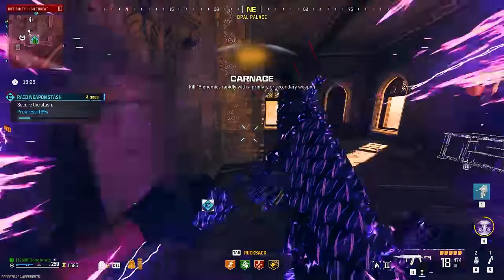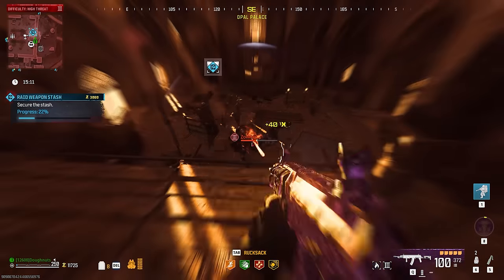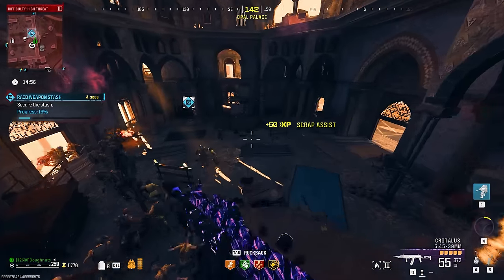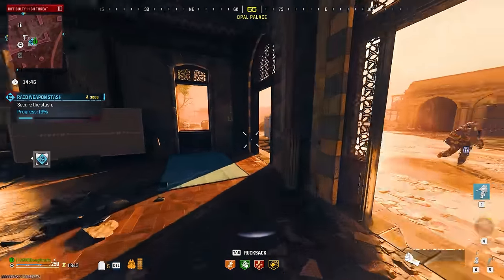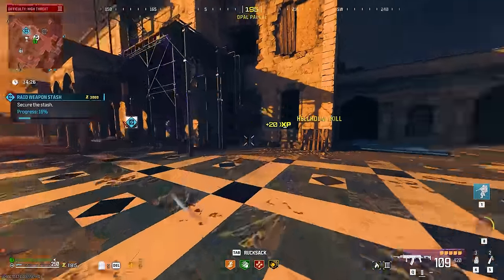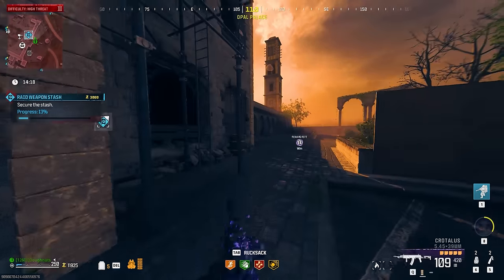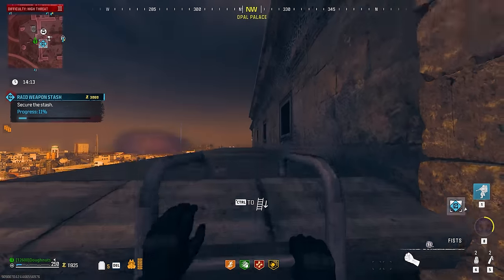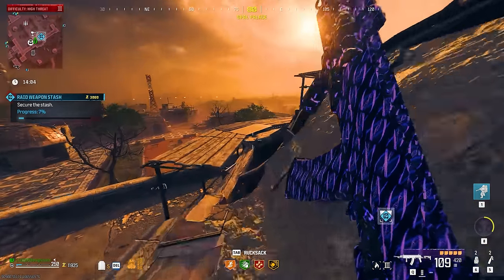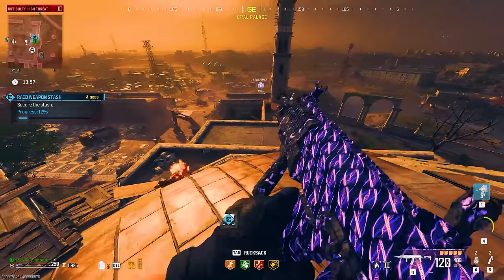Okay, bad example — that strategy didn't quite work there. Usually that works for me even solo. I wonder if this gun isn't quite good enough. That's perfectly all right — I'm going to show you a different strategy. I'm going to throw a decoy, get some time to go up this ladder, jump on the roof here — this is a pretty tricky jump. We're going to go all the way around, up through here, and you should start seeing that we can actually complete the stash from right up here.